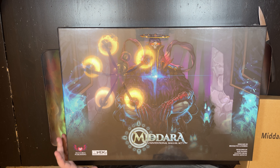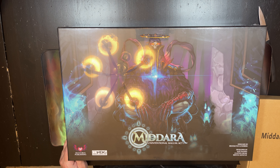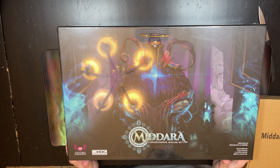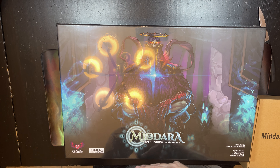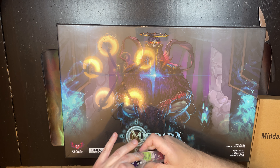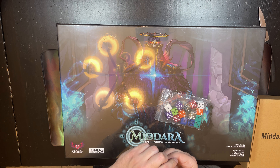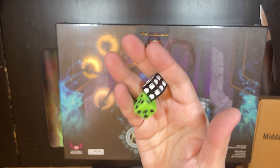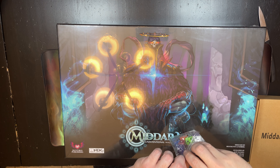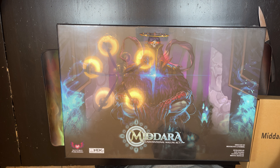This is an unboxing of Middara: Unintentional Malum Act 1 — the latest printing that just arrived. I have the all-in pledge, so we'll look at each of the things. Before I even open this box — which is enormously heavy, I think this was like 32 pounds total shipment weight — let's take a quick look at the dice. The dice actually came outside of the box, and I think they actually look better in person than in the pictures. They're pretty nice dice.